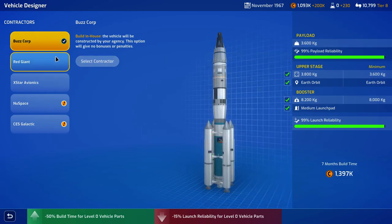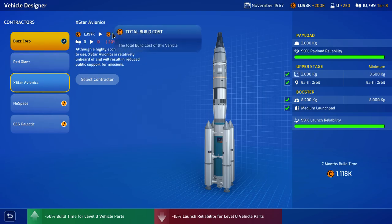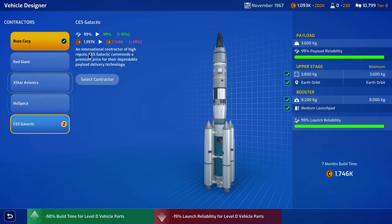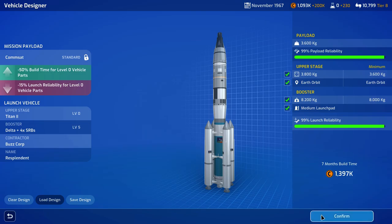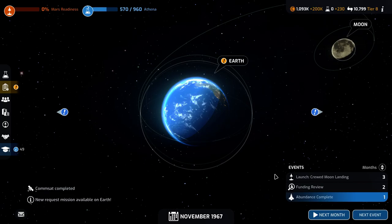We're already at 99% payload reliability. We could reduce the time by increased cost, reduce the cost by decreased support, or decrease the time by decreased support — but none of these really seem beneficial, so we're going to go ahead and confirm that. We'll have to wait till we have the money, which should be in the next couple of months.